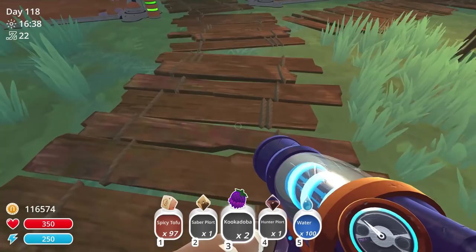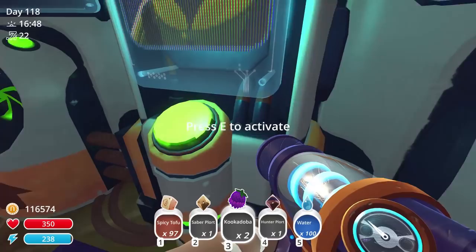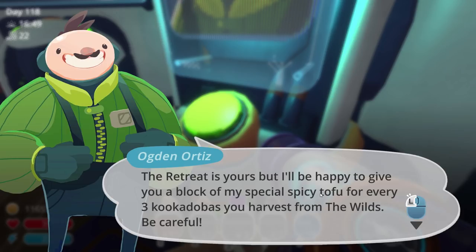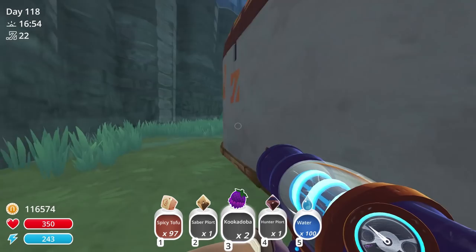Okay, so did it do anything? Oh, it just unlocked it — that's it. I'm actually a little disappointed; I thought there would be like a little message. The prompt says press to activate — the retreat is yours — but I'll be happy to give you a block of spicy tofu for every three Kuka-do buzzes you harvest. Be careful. That's it, that's all you got.